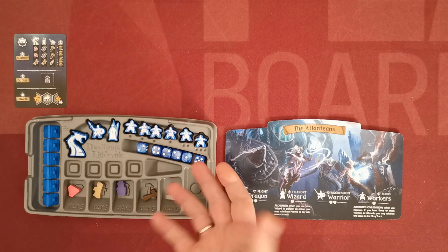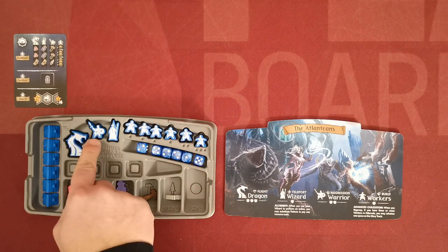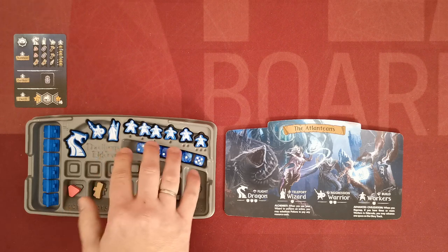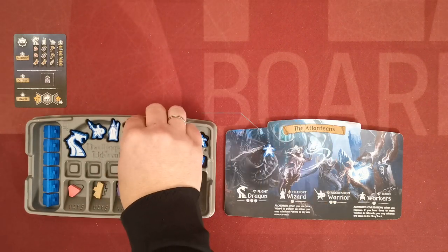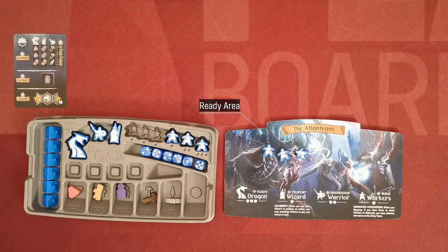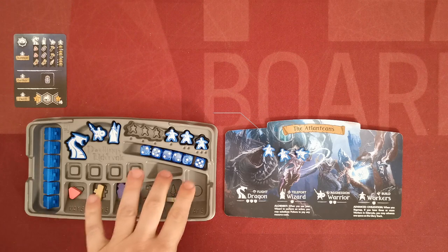Now let's move to the player's components. The player's units are a dragon, a warrior, a wizard and six workers. Players start the game with only three workers available, which they move to their ready area. Players also have six rooftops and six dice.